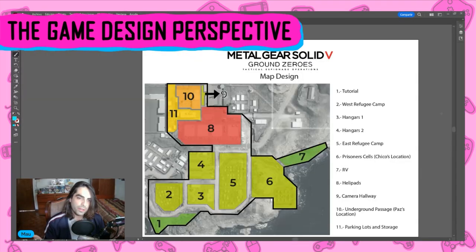Alright, so we're here at the map. I've prepared this map for this video because I divided it into what I consider are the different sections of what make Metal Gear Solid V Ground Zeroes' Camp Omega. I also changed the colors a little bit. Green is actually easy, and red is what I consider to be the hardest part of the level. So with that said, how about we start diving into this.